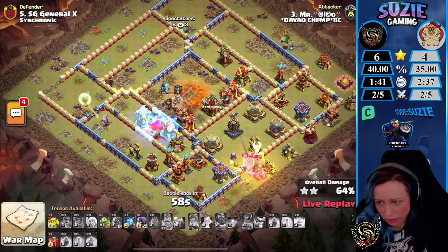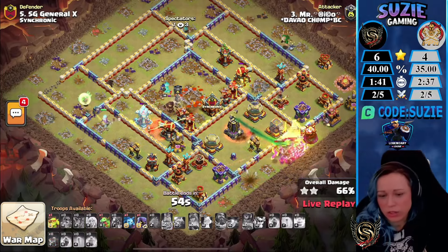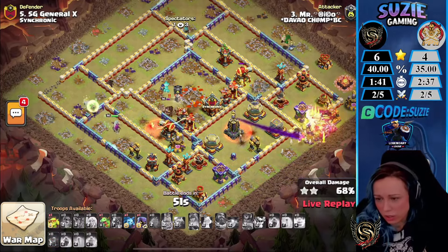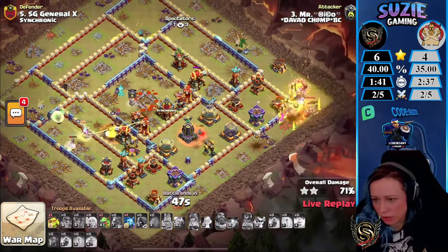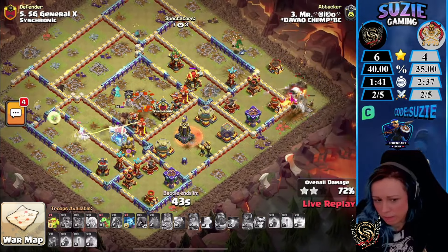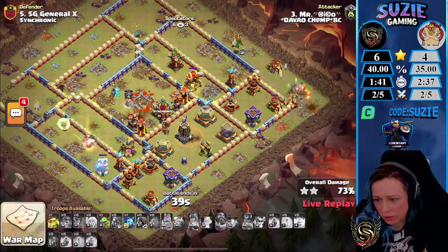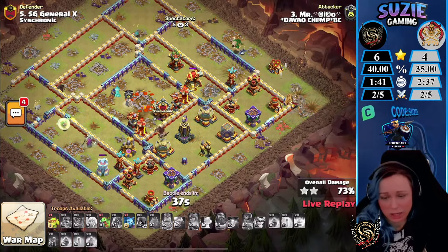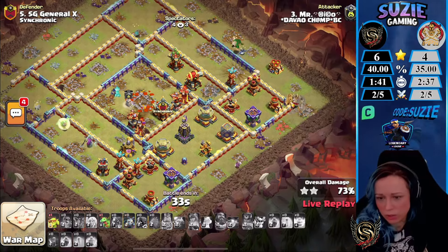Good try, but I don't think it's even going to be a high percentage. The Queen is still alive so that adds a few more buildings. With 40 seconds left he's on 73%, still having a baby Dragon, Minion, and Goblin. Final result: 74%.